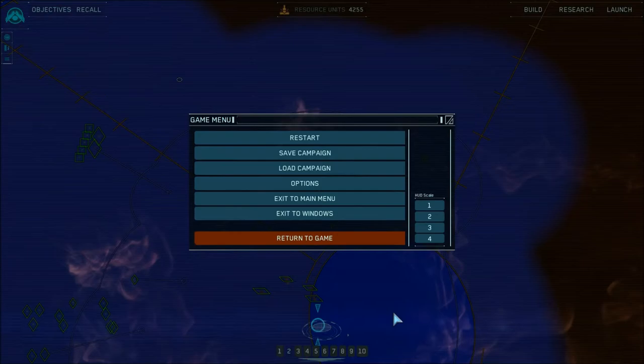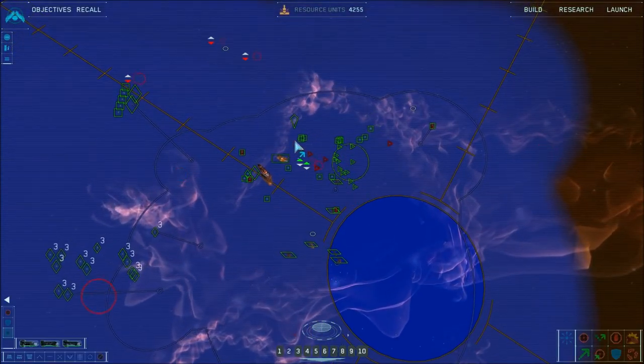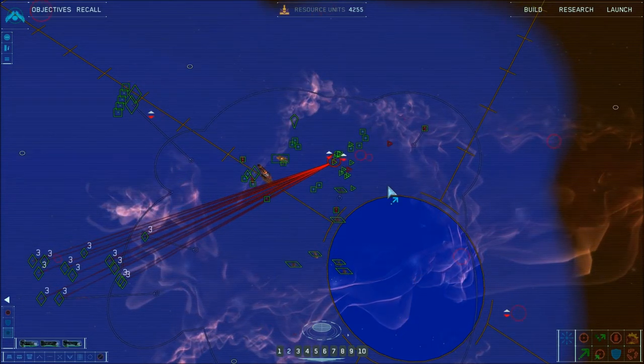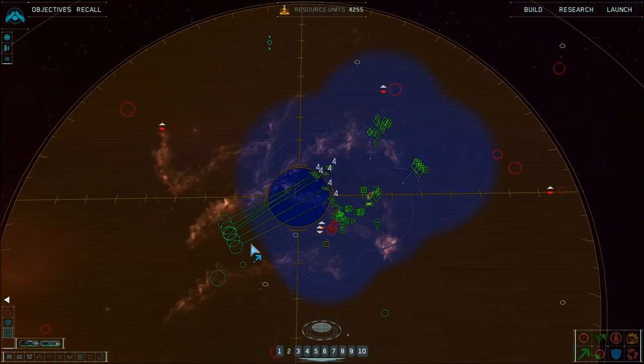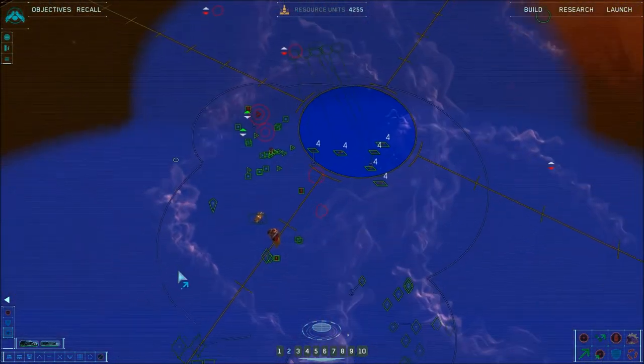Okay the FRAPS overlay is back - it decided to crash for no reason. Group three, get over here - they need help apparently. Destroyers, can you ferret out the source? I think it's over here. I mean they're obviously trying to be evasive and stuff.